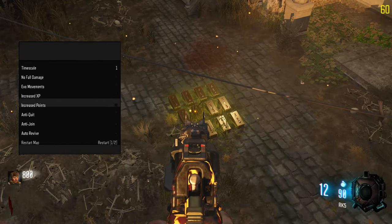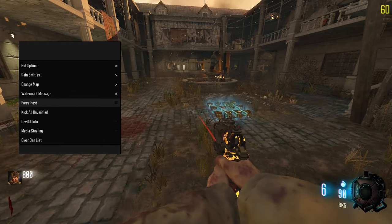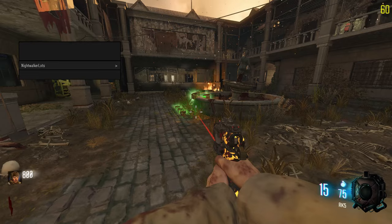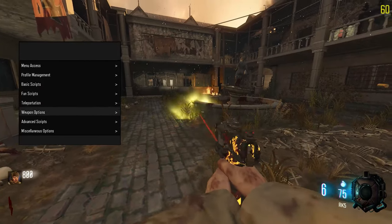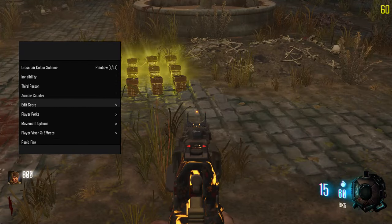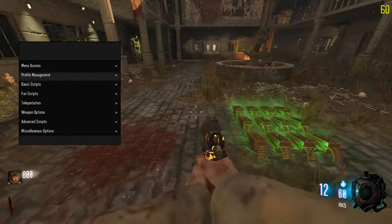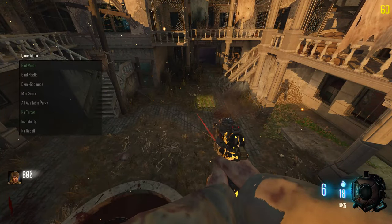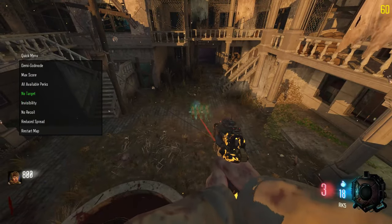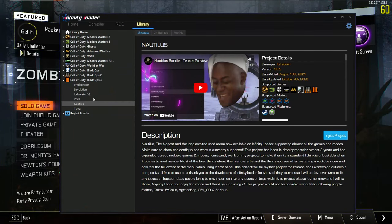Bunch of tweakables for the server. You can do exo movements. Clear ban list - that's interesting. Clients - it shows you how many clients there are as well. So you can give menu access, you can do stuff to their account. Oh god, there's so much more in here. And this is just the client menu, dude. Honestly, a really solid menu. Apparently you can hold one for something - so you hold one and you can open like a mini menu. Nice.